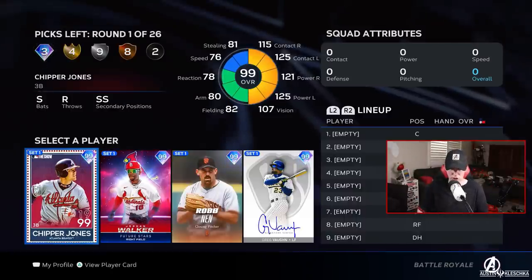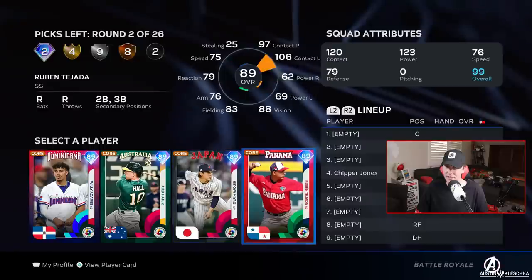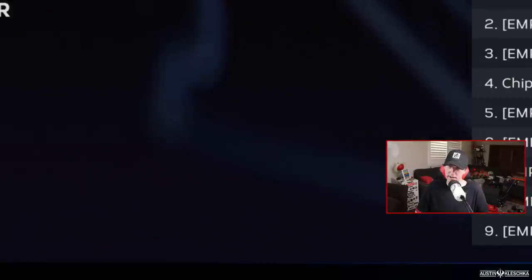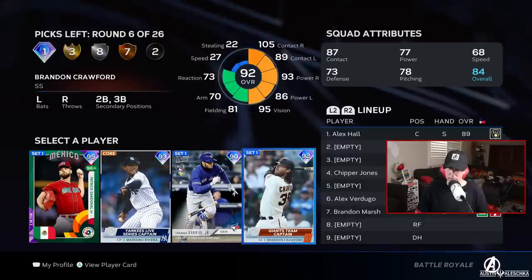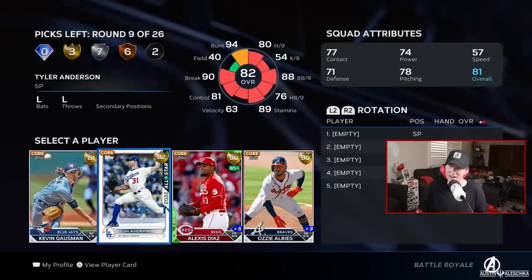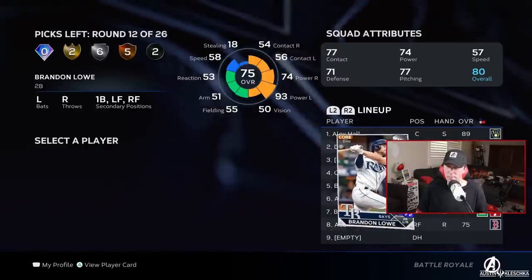99 Chipper or 99 Jordan Walker? I think I've got to go 99 Chipper. I want Willie Adamas. Switch hitting catcher — let's go Alex Hall. I'll take Dougie in the outfield. I like Duke Hebert. Brandon, I miss you — I need you on the team. Another Diamond round: Brandon Crawford, Lourdes Carrillo, Mariano Rivera, or Patty Sandoval. We want bats in this lineup, so let's go Brandon Crawford. I want to take my boy Dom Smith — we've actually met a couple times. If I'm going to have a silver bat, I want Adam Duvall — he has the potential for a lucky homer. Feeling Tyler Anderson, let's go with that.